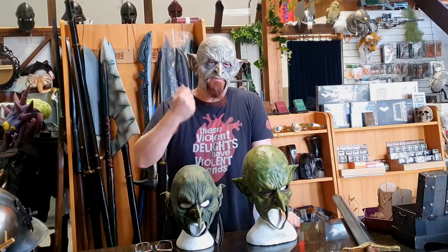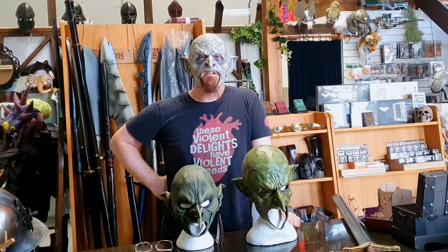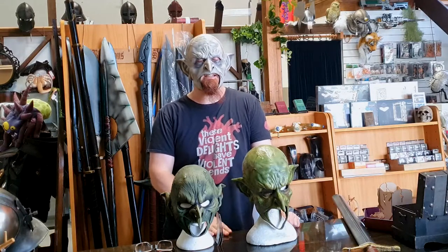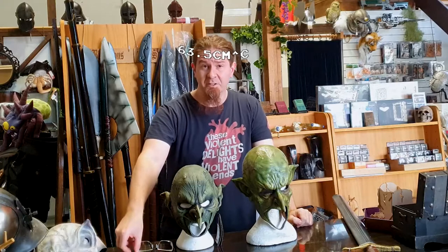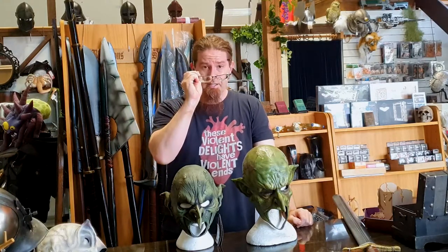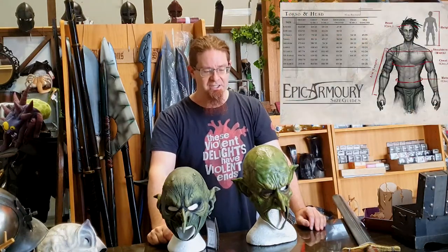What's really great about these is that we finally have a green skin mask — or even paler than green if you so choose — that is going to fit people with an XL to 2XL sized head. In fact, there's even a little bit of wiggle room in this one for me, and I'm already at a whopping 63 and a half centimeters circumference for my gigantic noggin. The primary difference in circumference size is that the malicious goblin is 57 to 59 centimeters, which puts it in a small to medium head size category against the Epic Armory sizing chart.